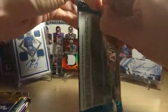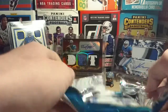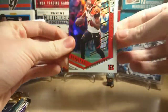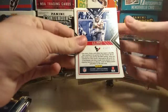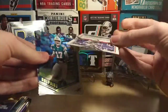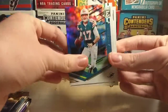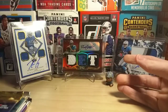In the 2018 Elite pack we have AJ Green, Allen Robinson, and a JJ Watt to 299 — a Dual Threats JJ Watt numbered 212 out of 299. That's a sweet card. There's our first numbered card. Ryan Tannehill — he's about to get dropped in the off-season. And a Delanie Walker. Not too special overall, but we did get that JJ Watt out of 299.